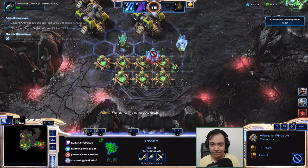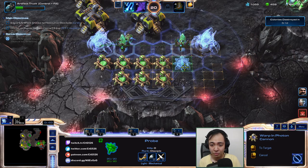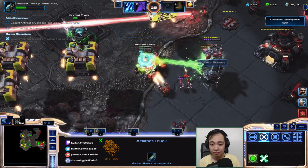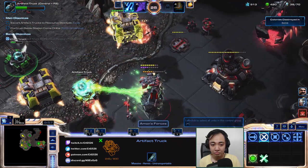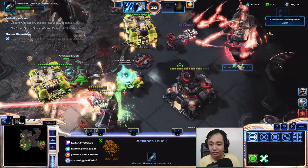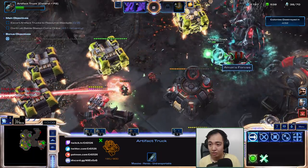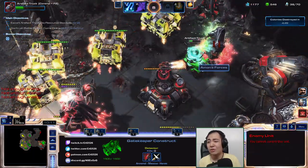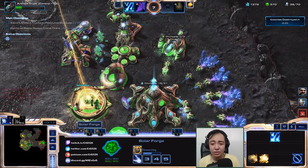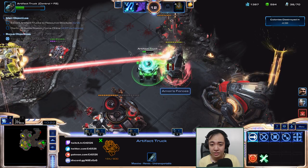I'll just get more cannons and stuff. I'll get down to their monolith here, monolith there — just meandering like an idiot. I'll just float around over here. Maybe burst this thing down. It doesn't do it — it wasn't disabled yet? That was really annoying. I thought it was already disabled. That is super annoying. At least my ally is going to get it.